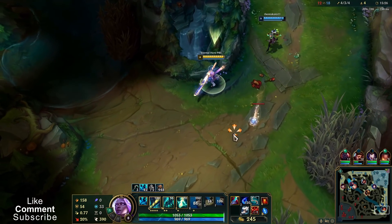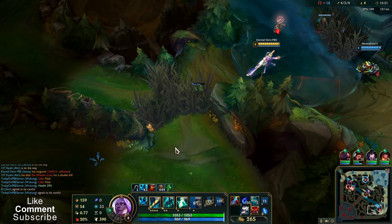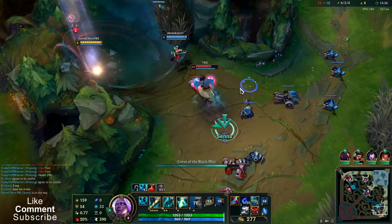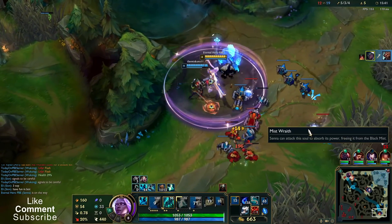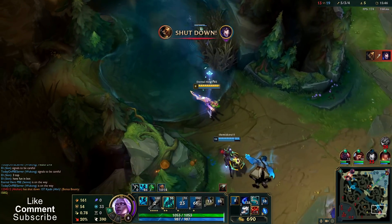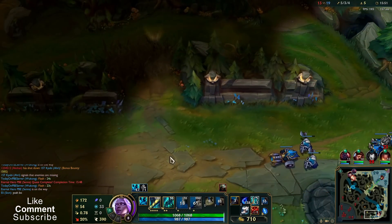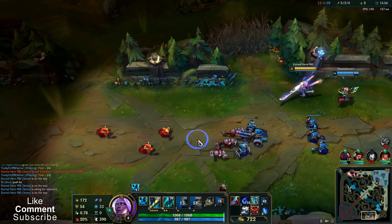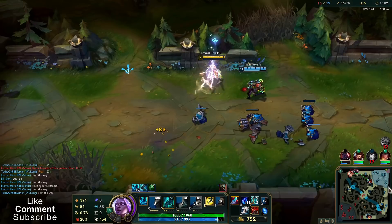Now W max second — need to deal more damage. I like Senna support because I can deal a lot of damage. Let's push — that's the best thing we can do. We're gonna force our enemies to respond. When they see us pushing, at best they can just take this turret — actually unlikely, so they are wasting time. We should push.